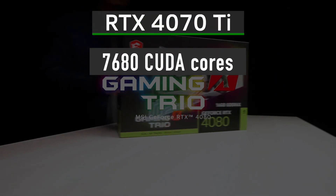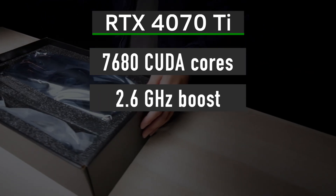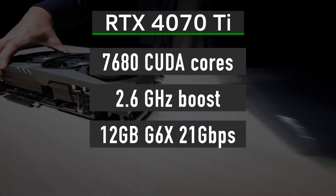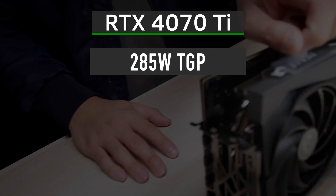The 4070 Ti features 7680 CUDA cores, a 2.6GHz boost core clock, and 12GB of 21Gbps GDDR6X memory. The default power consumption is 285W.